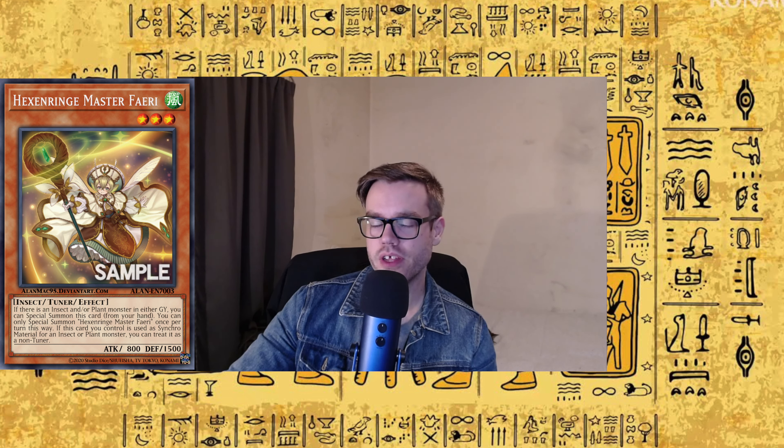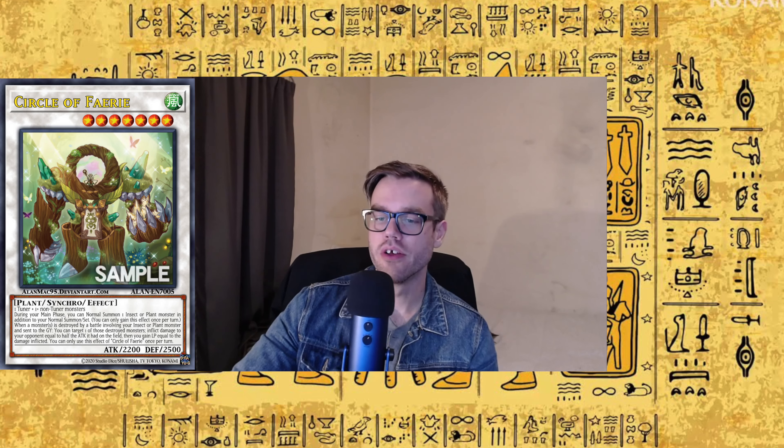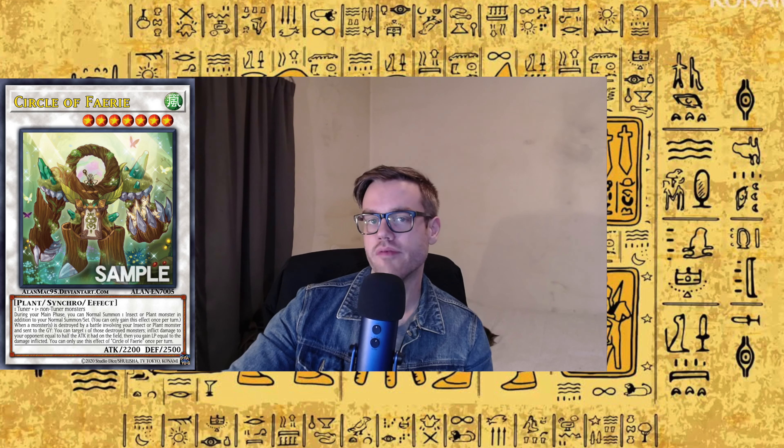Bio Insect Armor is going to give you that easy equip requirement for Perfect Great Insect. Giant Antlion is going to be another one to make it really easy to get out Perfect Great Insect. The new insect tuner, Hexenringe Master Fairy, is really interesting — it's super easy to summon, you just need a plant or insect in any graveyard. If you synchro with an insect or plant, you can treat itself as a non-tuner, meaning you could use another tuner for a synchro summon. I imagine that's going to be going into the new Circle of Fairy card. This gives you an additional normal summon, helps you extend, and when one of your insect or plant monsters destroys a monster by battle, you get to deal a little bit of extra damage and gain some life, which in domain format is quite a bit better than you'd think.